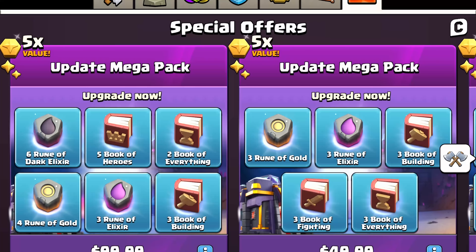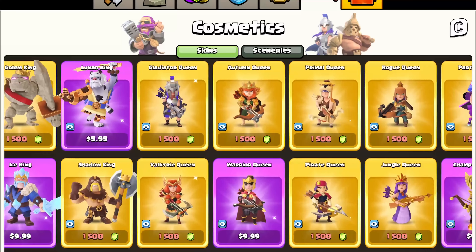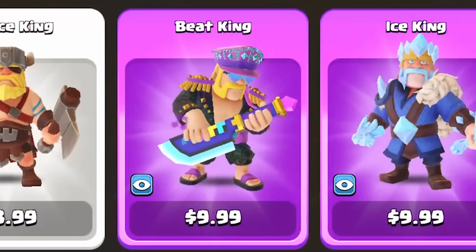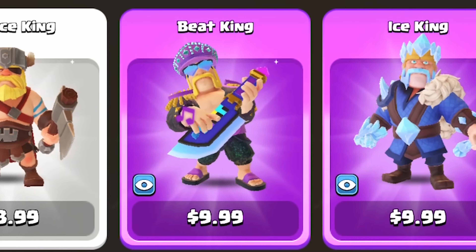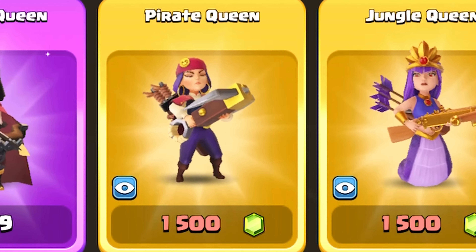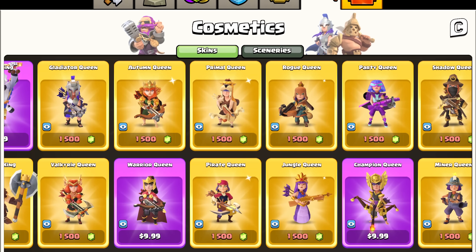This has also been changed in the cosmetics tab of the shop. All the skins are doing the idle animation that we normally just see from the top view, except the Beat King and also the Pirate Queen. For some reason, those two skins do their actual selection or pose animation, and then they go into their idle animation.